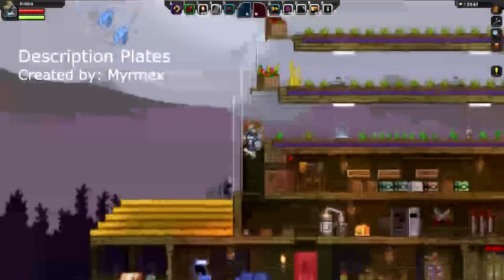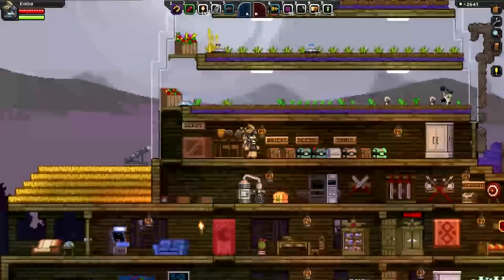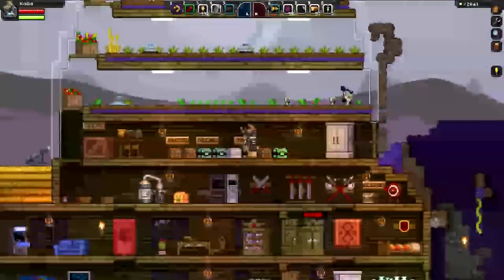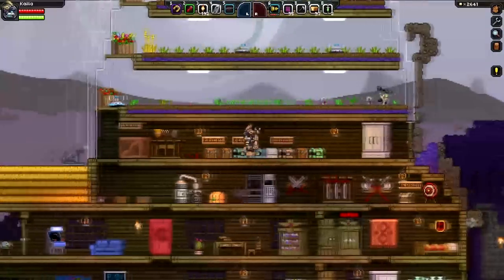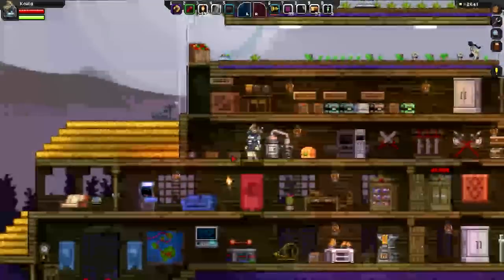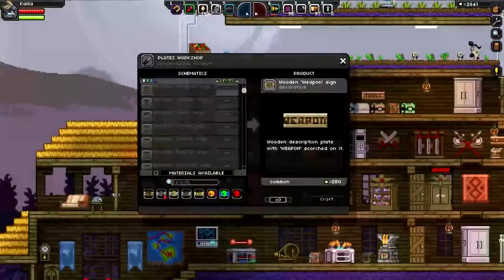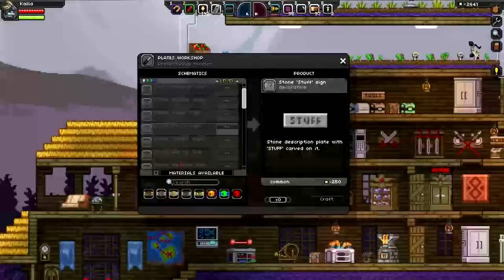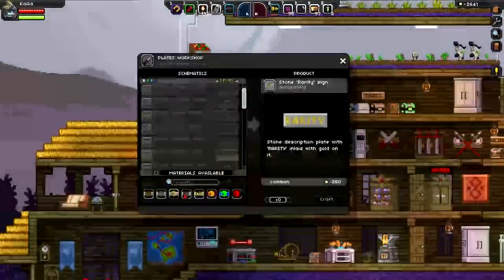Next is the Description Plates mod. This is a simple mod that allows you to craft a variety of signs to use as labels for the many chests and containers you'll soon fill up in your journeys. No longer will you need to open a dozen chests to figure out which one has all of your musical instruments. This mod comes with a significant amount of different styled plates, so you'll have no trouble finding the right labels to match your ship or house.